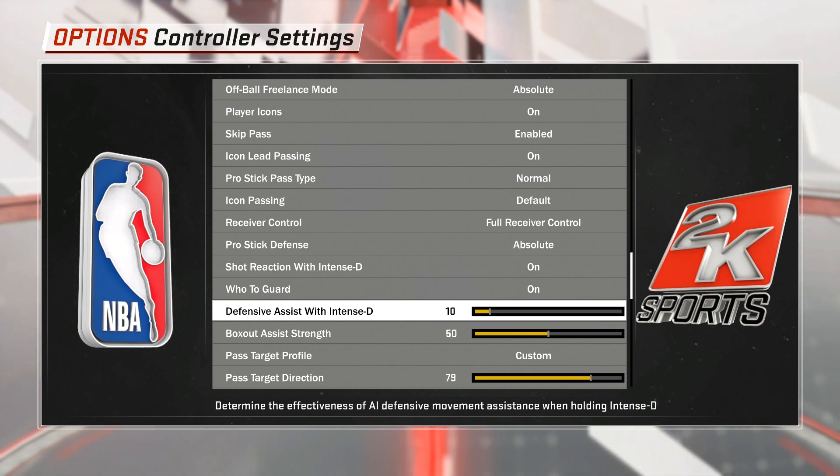The next question is: how much of an effect does it actually have, and what's the best setting? My definition of 'best' in this case is really most realistic. I like realism — I'm always trying to get things as realistic as possible. If you're playing on Hall of Fame with really bad defensive ratings, you shouldn't be able to just hold intense D and easily stay in front of your man. We want to make sure this defensive assist doesn't drown out individual players' defensive ratings. After testing on all different difficulty levels with all types of players with different defensive ratings in different situations, I can tell you exactly what to do.